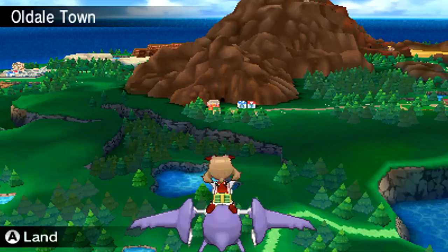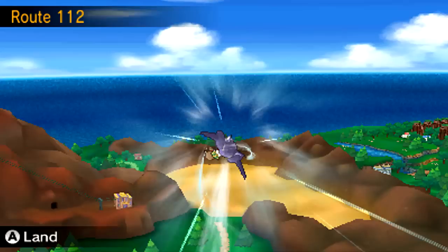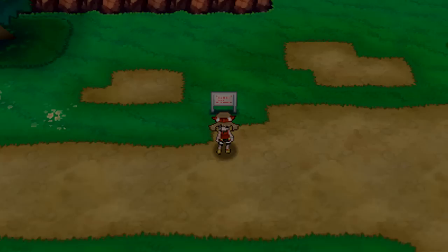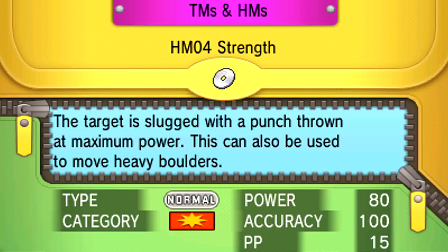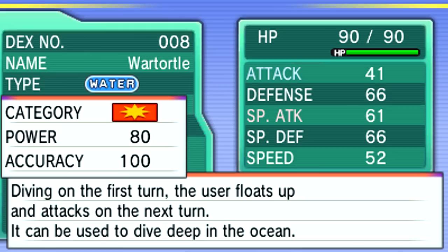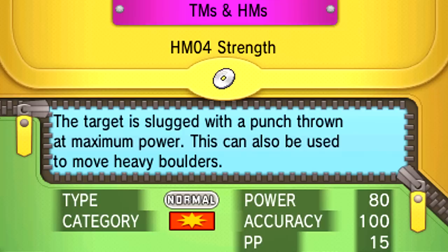The first Pokemon on our list is Regirock, and he is located in Route 111 in the desert. So let's land here and make our way to Regirock. You're also going to need to do some weird stuff for this guy — you're going to need Strength. So I wasn't lying when I said you'd need some HMs. I'm going to teach Strength very quickly to my Blastoise — I can't believe I forgot. So yeah, you're going to need Strength to catch this guy. Let's go ahead and teach a Pokemon Strength.